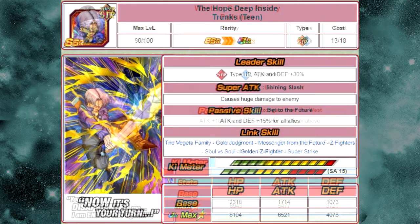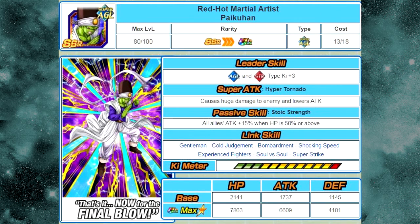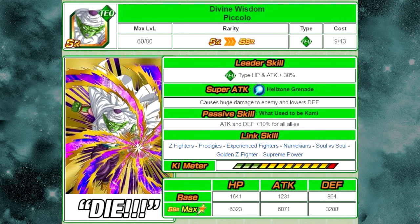The next card is Western Galaxy Rivalry Paikuhan. He is available from the Best Fighter of the West Quadrant Strike event. He token awakens into Red Hot Martial Artist Paikuhan. His super attack is Hyper Tornado, which causes huge damage to the enemy and lowers attack — that debuff on the super attack is super useful. Passive skill: Stoic Strength — all allies' attack plus 15% when HP is 50% or above. Link skills: Gentleman, Cold Judgment, Bombardment, Shocking Speed, Experienced Fighters, Soul vs. Soul, and Super Strike. His max stats are HP 7863, ATK 6609, DEF 4181.